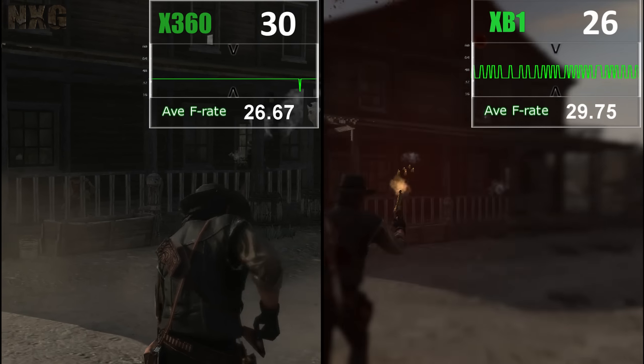A lot of this does come down to the hard locks in the cutscenes, which lower the quantity and quality of the game on the 360 quite heavily. You do get the occasional dips on the Xbox One version also, but these are much more minor and again come down to the split between double and triple buffered frames.